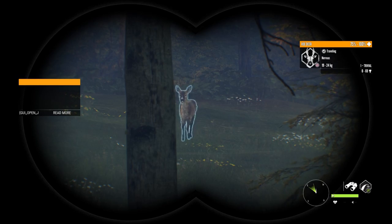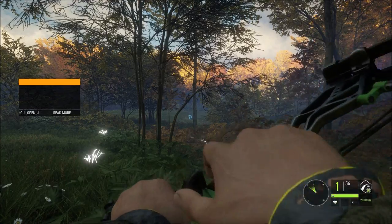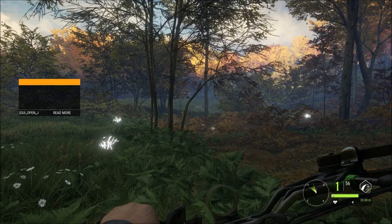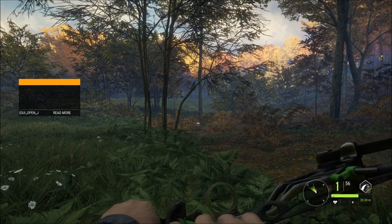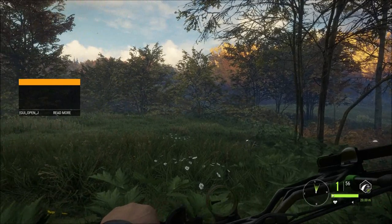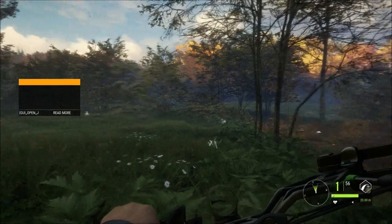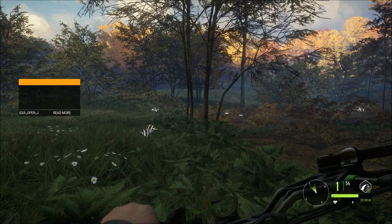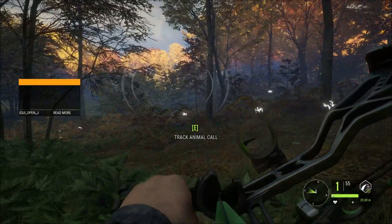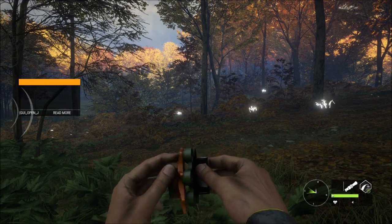A lot of roe deer. This female is going to come in - might get a shot at it. So I'm just going to sit here nice and still and keep calling. A lot of animals are out. Just let her walk in a bit closer. Here she comes. Get a nice shot on her - she's down. Good one. And we've got a fallow deer over there calling as well. So we'll give that a call to get him in. Sounded like a buck.